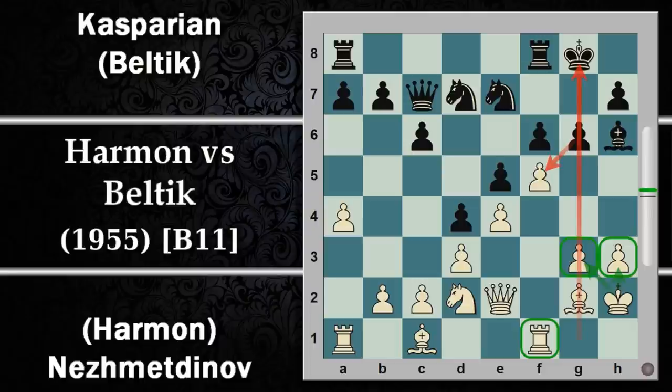Qui riprende più o meno la visione della partita dentro l'episodio, quindi sono saltate alcune mosse. Si prosegue con Re H8: anche il nero ha un'idea abbastanza simile, magari quella di aprire la colonna G e portarci per primo la torre. Per cui segue F per G6.